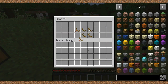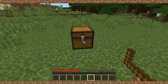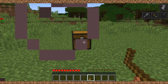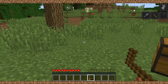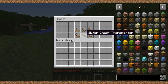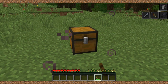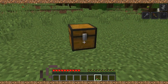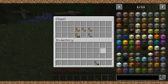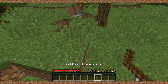Let's test the copper one — it's actually kind of flimsy. Now the silver one — okay, slightly more sturdy than the copper. And the tin transporter as well.